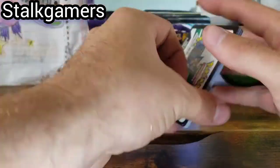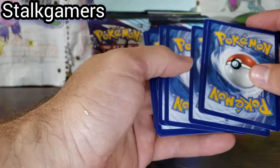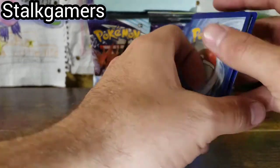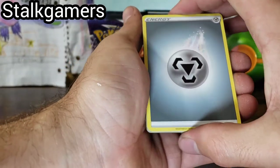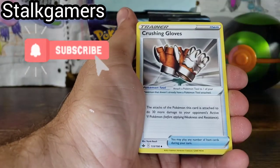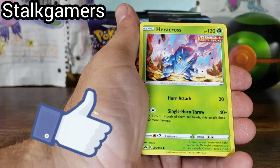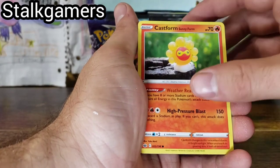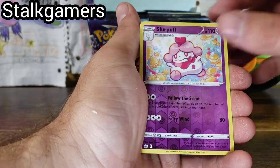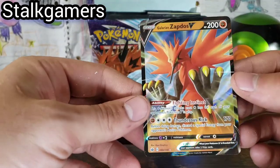See if we can continue — we are continuing. Let me know if you guys get anything good in these code cards. If you guys like more openings like this, don't forget to subscribe and like the video. We do Booster Box openings at least once a week. Castform, Slur Puff, and a Galarian Zapdos — we are getting all of the birds!